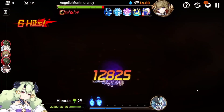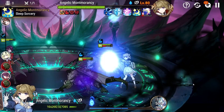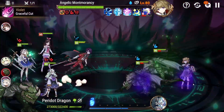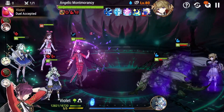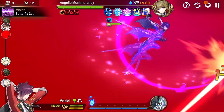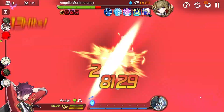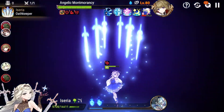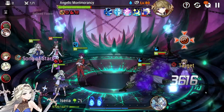You'll notice throughout this entire run I do not use Genesis on Alencia. I could not figure out why, but in my first two test runs with various compositions, any time I used Genesis on Alencia, Mont Morancy healed to full — and there's nothing in the skill descriptions that explains it. I don't know if it's a bug, but just don't use AoEs, go single target, and with a team like this it's fairly simple.